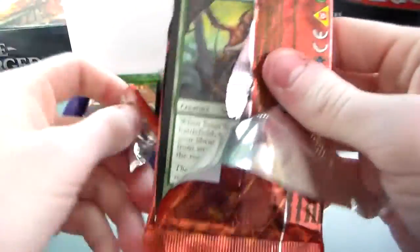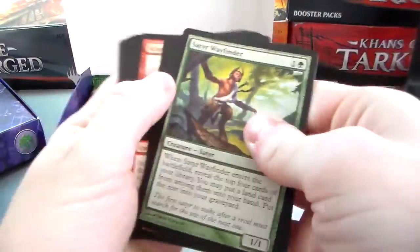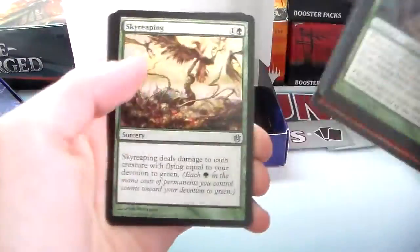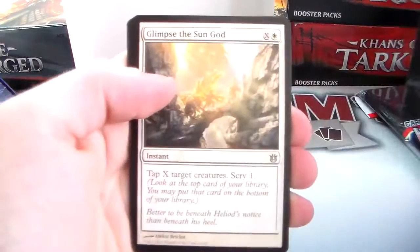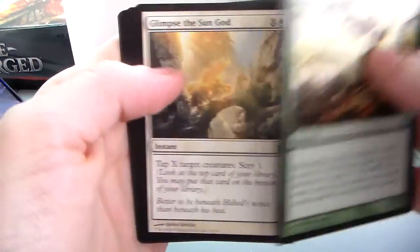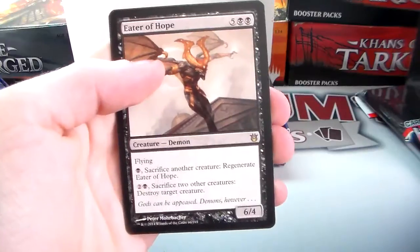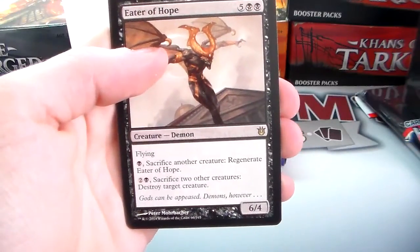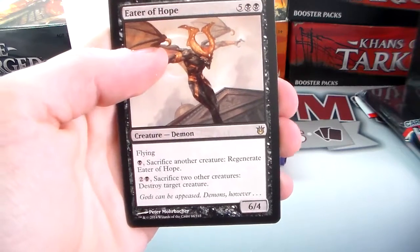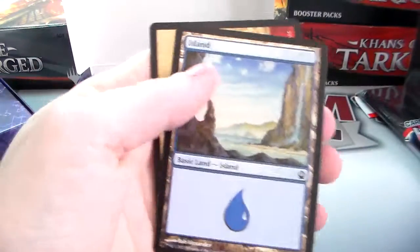Let's hope for a Kiora, a Courser of Kruphix, Perplexing Chimera, or Ephara — I would love any of those. We have a Sky Reaping, Glimpse of the Sun God, Sanguimancy, and Eater of Hope. Eater of Hope is a six/four for four, five, and two black — a demon with flying. Tap and sacrifice another creature to regenerate it; tap two and a black, sacrifice two other creatures to destroy target creature. And another Island.